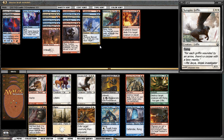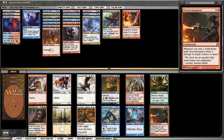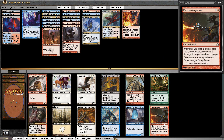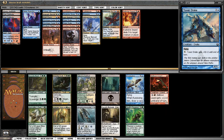I'm not taking the double-white Sunspire Griffin. Tower Drake is going to be the option here. Pyroconvergence — I've got one, two, three, four, five gold cards — how many do I need? Probably more than that. So we're going to take Tower Drake — a fine way to set up my offense.